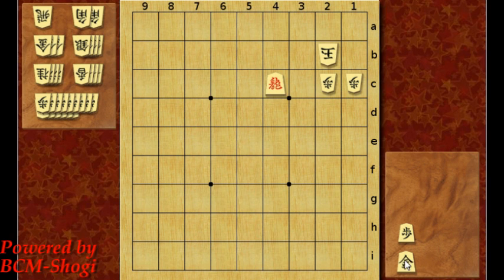Well the fastest way is to drop the gold to 3c first and king 1b. Don't make a dragon check here — it's gonna be no mate after it's blocked. So it's pawn sac to 1b, and then dragon goes in and checkmate.